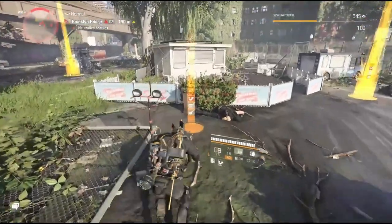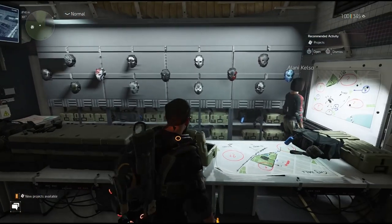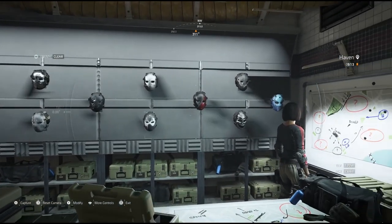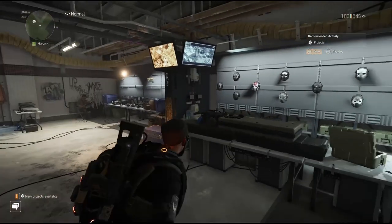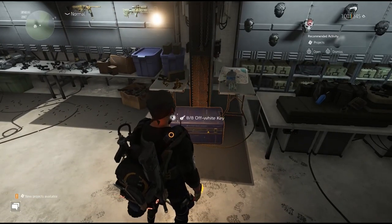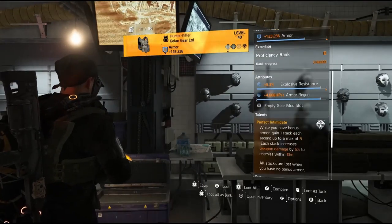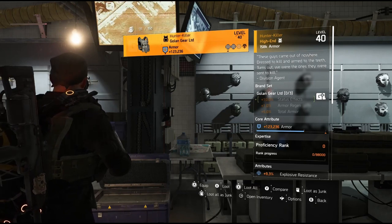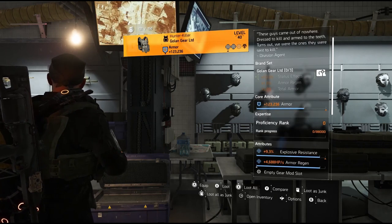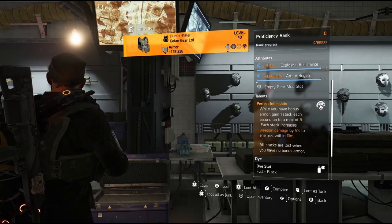Now we have all the masks on our wall. With all eight keys, come over to this box and open it up. We have the Hunter Killer chest piece. Now that we have this — along with the Shield Splinter from the Year One hunters — these will be in Cassie Mendoza's inventory every single week. She sometimes has really good Hunter Killers and the Hunter Killer chest piece with the Perfect Intimidate talent is still great.